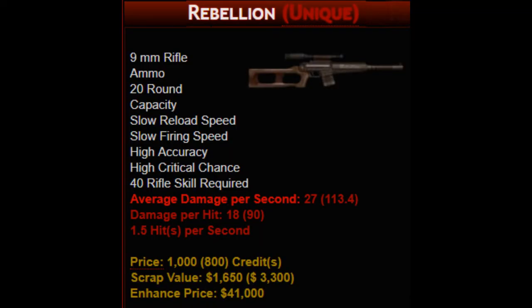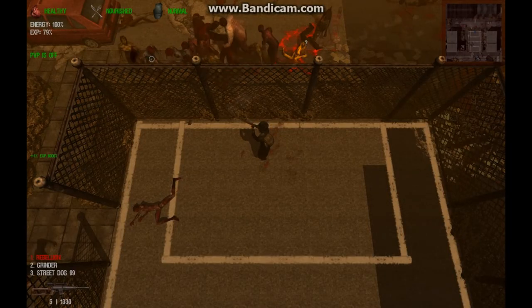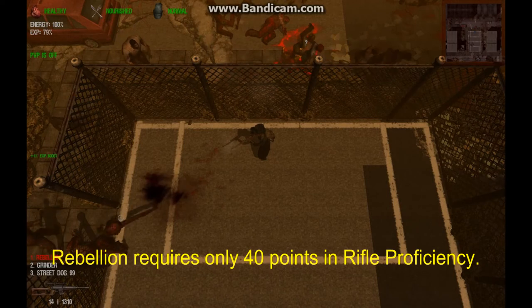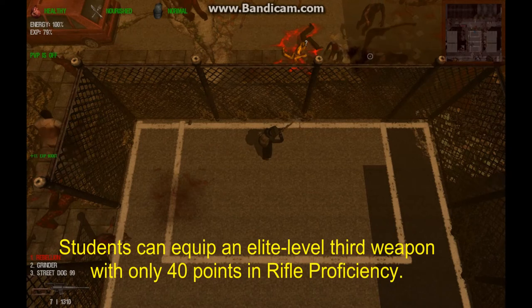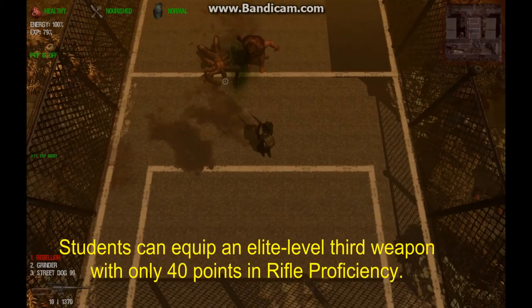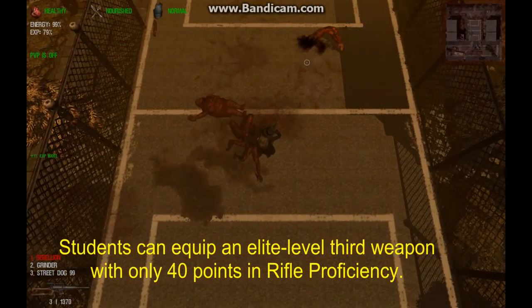We want to stop briefly to mention the Rebellion rifle. It cannot be looted in the city of Fairview; it must be purchased in the credit shop of Dead Frontier. It is slightly more powerful than the Venturas, but the key feature of the Rebellion is that it requires only 40 proficiency points for rifles, which makes it a good choice for a third weapon. After passing level 50, students receive only two proficiency points for attaining each new level, which means raising proficiency to 120 for their third weapon can take months. In the meantime, the Rebellion will serve students well during the long time it takes them to graduate to epic level rifles.